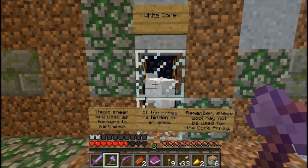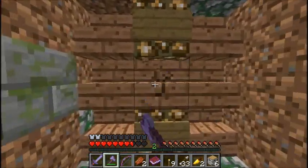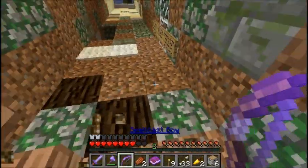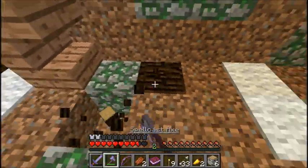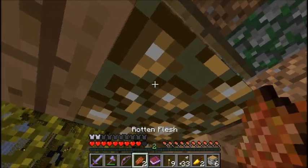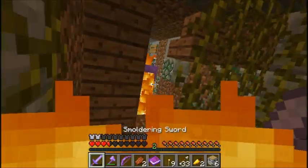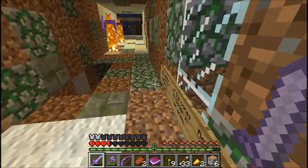White core. These sheep are used as markers to mark which of the cores is hidden in an area. Remember, sheep wool may not be used for the core array. That's cool — it's an interesting concept using the sheep, since you're not allowed to use sheep wool. I'll go ahead and harvest this up. I'll get this glowstone though, because it might be — ouch! No, we got fire resistance, so using this sword on you is pointless. It is a stone sword, though.